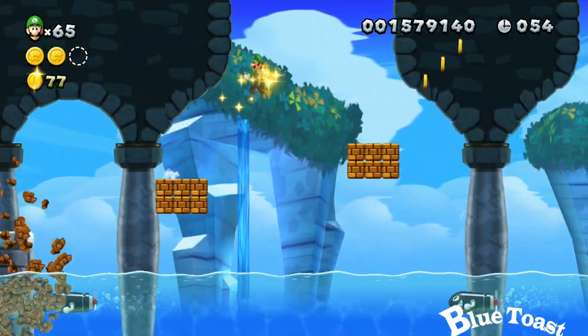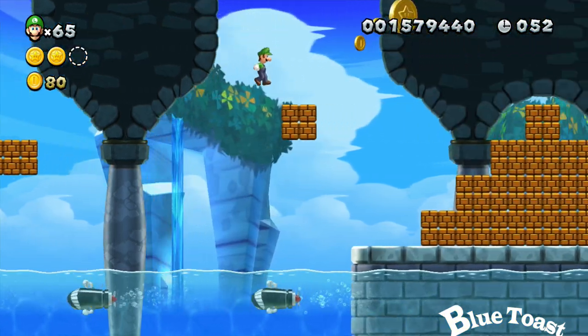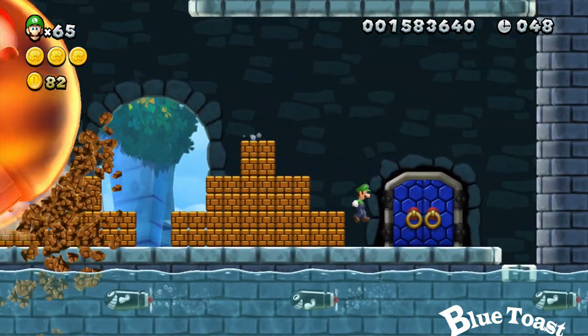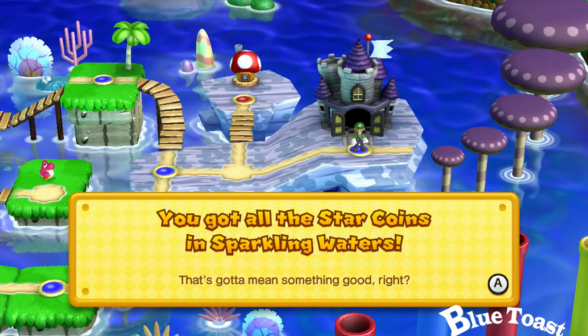The last one, with very big giant bullet bills after you. Jump on the bricks and go get that Star Coin at the top of the screen, and then you can duck and get this hidden flower.